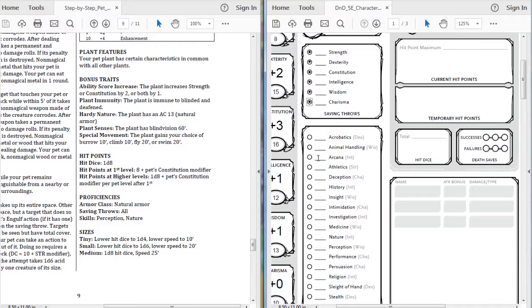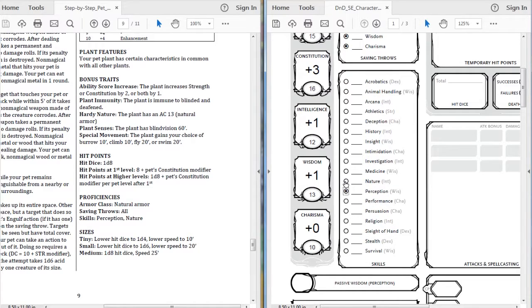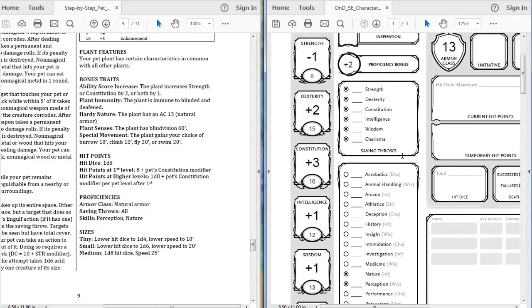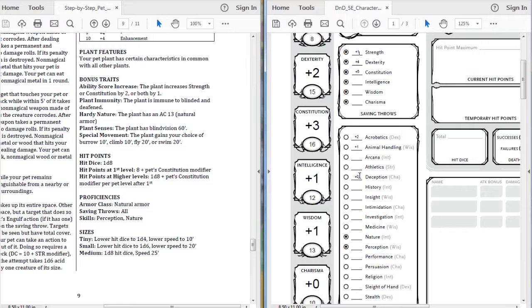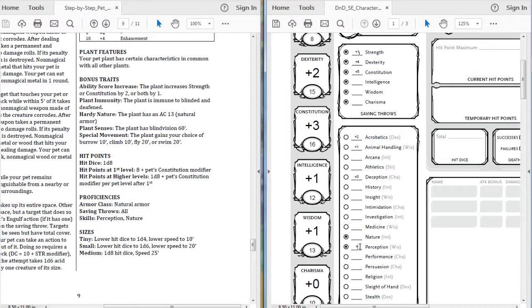For saving throws we have all of them, same as the other sheets. With our skills we have perception and nature. For saving throws: strength is negative one plus proficiency bonus equals plus one; dexterity plus two plus two equals plus four; constitution plus three plus two equals plus five, and so on. For skills, dexterity is plus two, wisdom is plus one. Nature and perception both get our proficiency bonus, so wisdom plus one plus proficiency equals plus three for both.